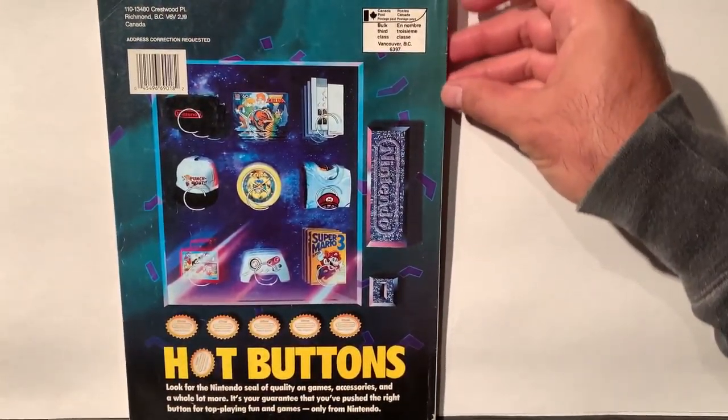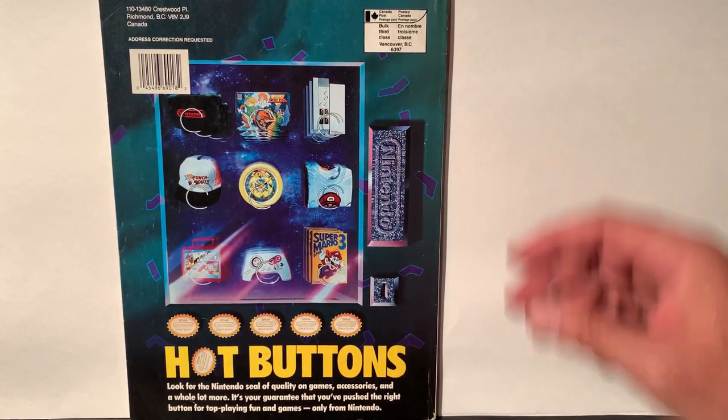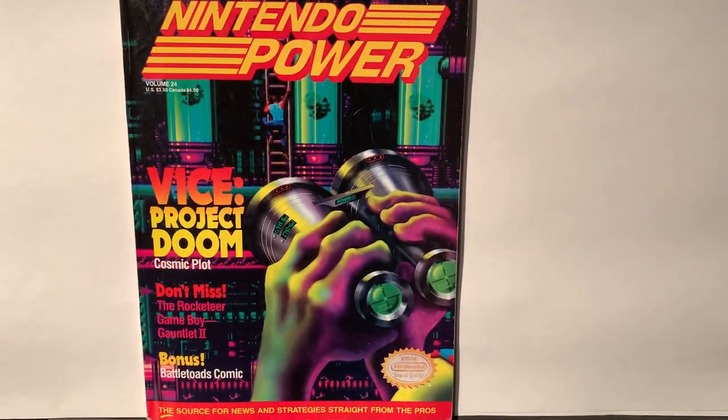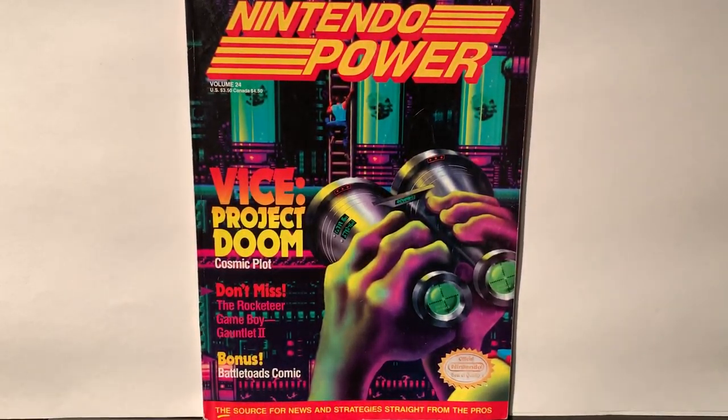On the back, obviously more buttons and memorabilia you can buy from Nintendo. So that concludes it for this issue, guys. Thanks for tuning in — Volume 24 of Nintendo Power. Hope you guys liked this little read-through. Don't forget to subscribe, leave me a comment, tell me if there's any games on there I was wrong about, and maybe I will check them out as well. Until next time, we'll see you guys again real soon.